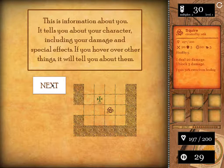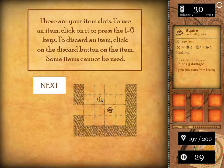Killing monsters earns you points and items. This is information about you — our class and stuff. It tells you about your character, including damage and special effects. If you hover over other things, it will tell you about them. These are your item slots. To use an item, click on it or press the 1 to 6 keys — they're just little quick keys. To discard an item, click on the discard button. Some items can't be used, so we've got passives, maybe equipment type, and then consumables.